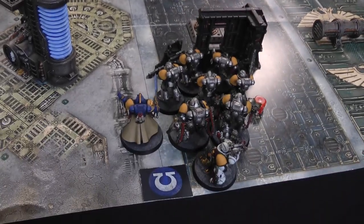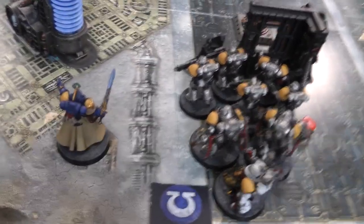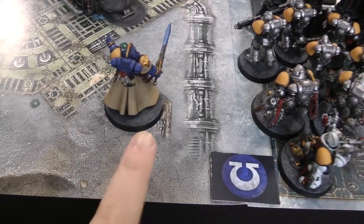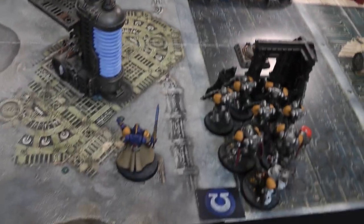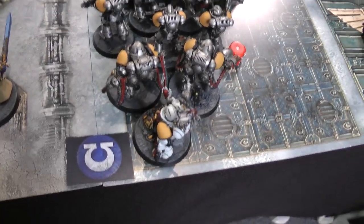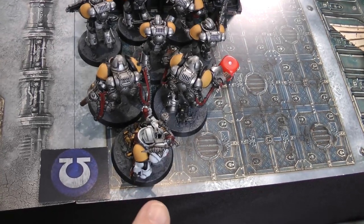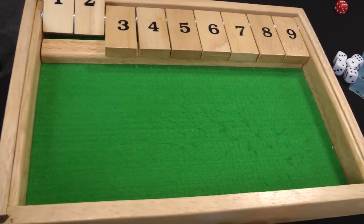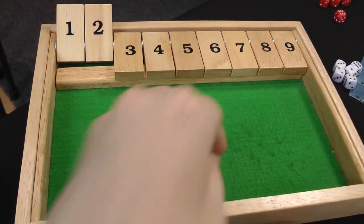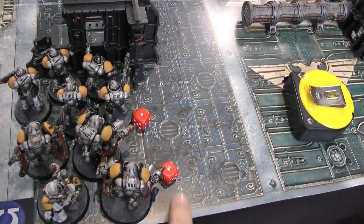Not much movement this turn: the Librarian shuffles along so he's closer to the Malignant Plague Caster than the Poxwalkers for Smite purposes. The Intercessors, Aggressors, and Apothecary stay where they are. At the end of the movement phase the Apothecary attempts to revive that dead Aggressor again — on a four-plus he comes back. The wounded man gets back up again; I put him in cover.